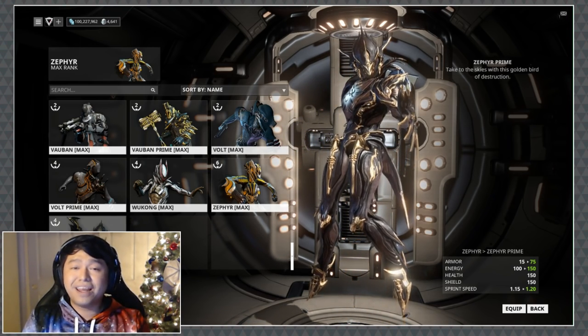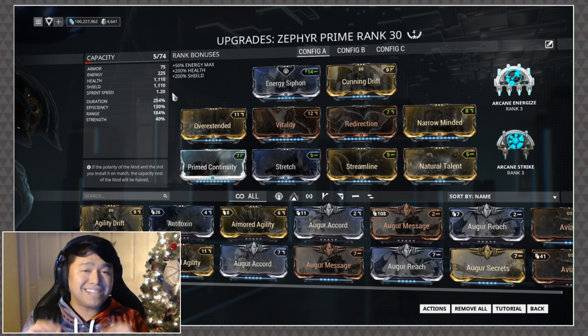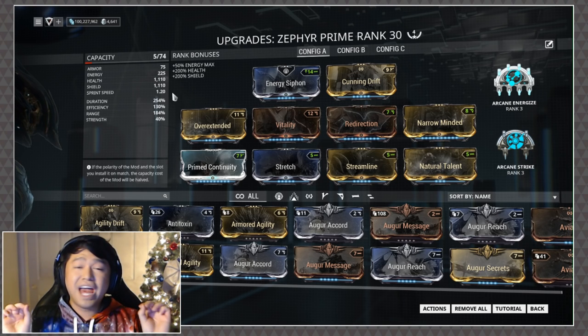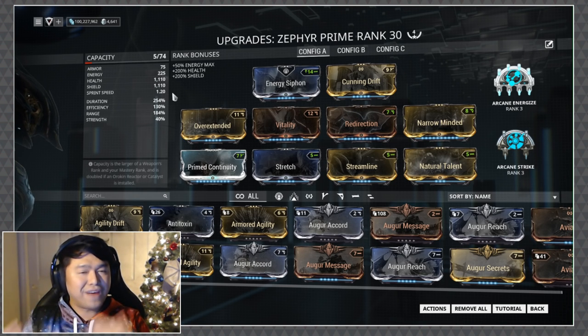As for the build, I'm gonna be completely honest with you — there is a lot of flexibility when it comes to building for Zephyr. However, I do have a couple stats I really want to press: definitely get some range, get some duration, and get some efficiency, mainly because Zephyr heavily depends on turbulence for her survivability.